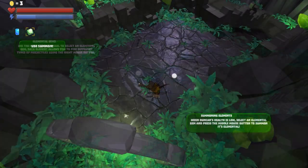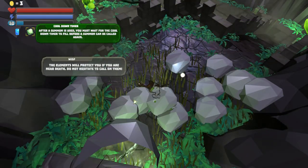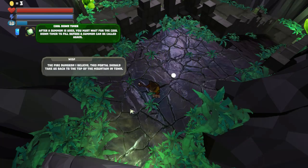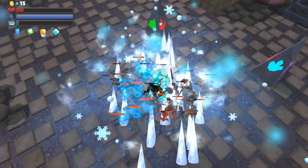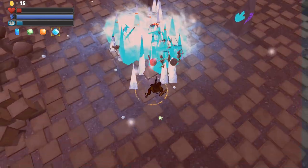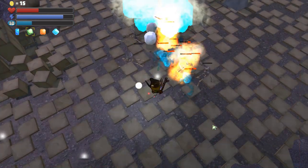We also created a summoning system that ties directly into the elemental system. The summoning system allows the player to call upon the power of the elements they have selected at that time. This power causes heavy damage to enemies in the surrounding area, and depending on the element selected it also causes a specific effect that helps turn the tide of battle for the player.